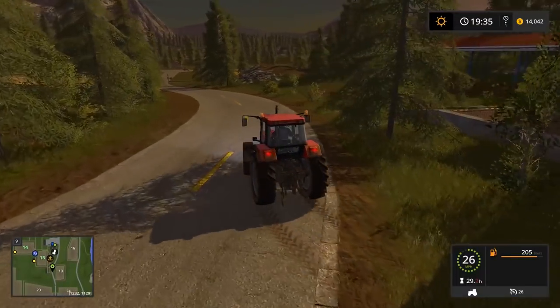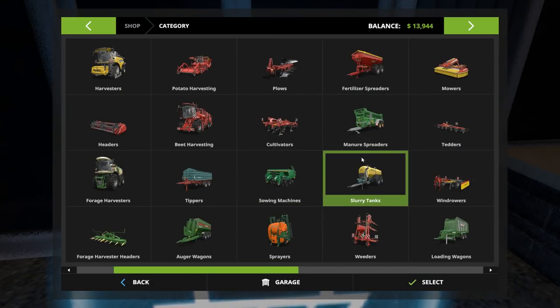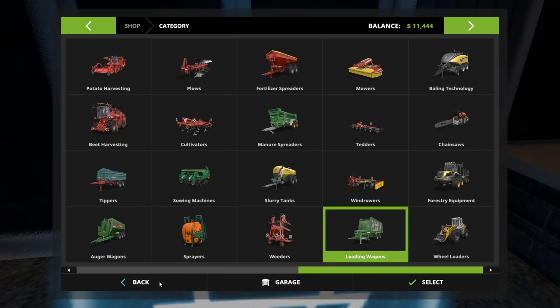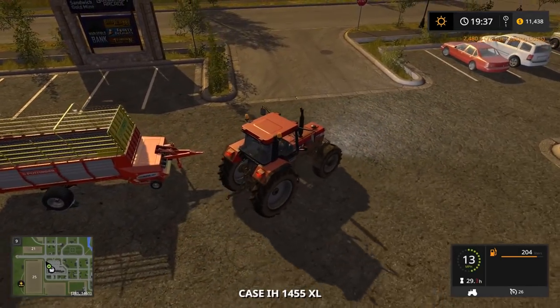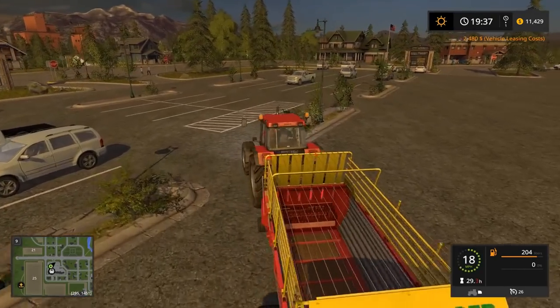Collecting straw is a totally unnecessary step — you don't have to do it — but it makes money. The cheapest way is with a collection wagon. Running down to the shop: we're going to rent the cheapest one, leasing it for 2,480 dollars. We'll probably make just about three thousand dollars, so we'll net about a thousand dollars as long as we return it within an hour. Get it done fast once you lease it.